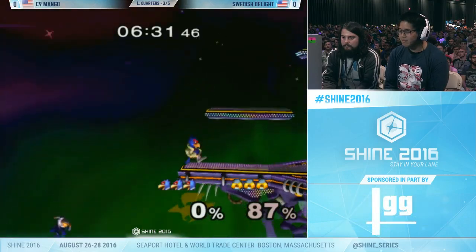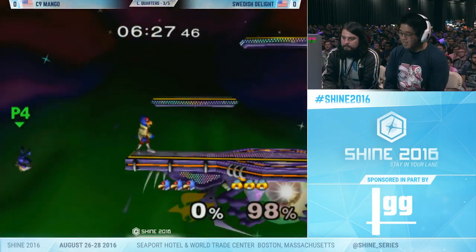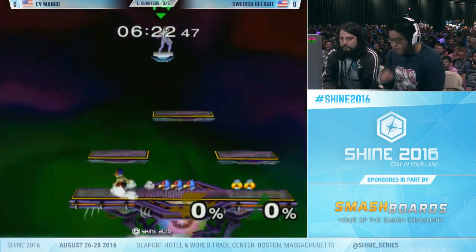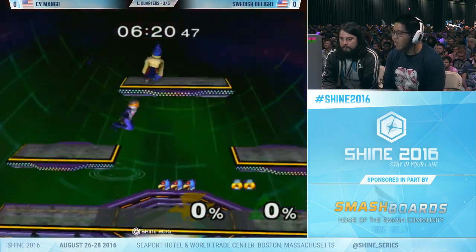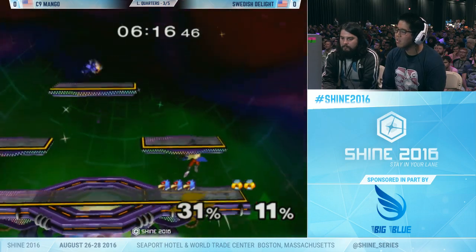Great spacing — baits him out with the short back air. That shine missed. Mango keeping that full stock lead. Swedish again with the full hop read. The thing is, he's not getting too much off of these either — he creates some space for himself, but when Mango gets a hit, he just does so much more.